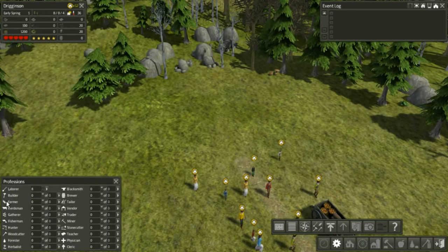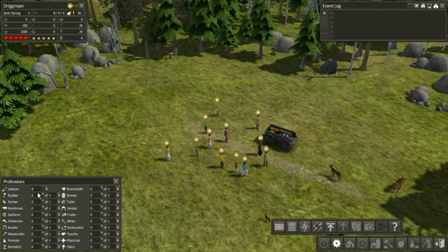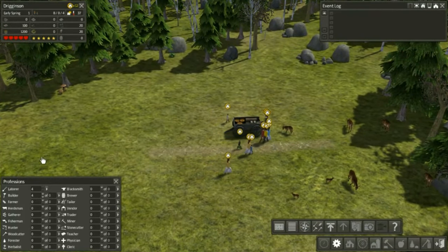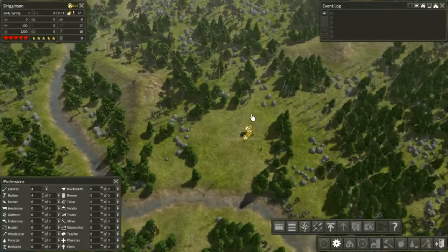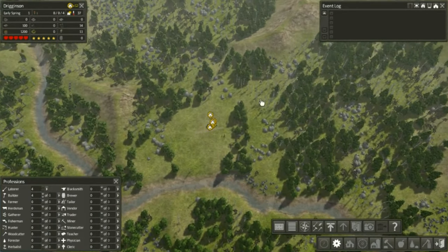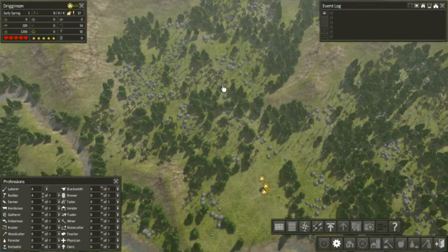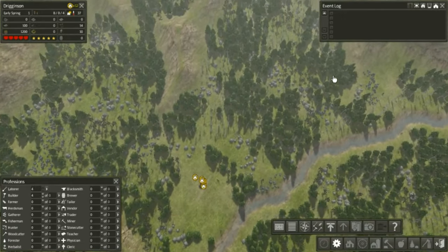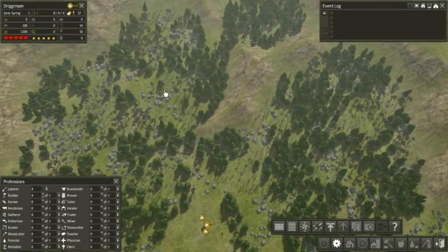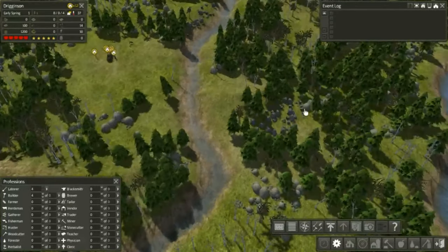I like having the stats, jobs, and events as my tabs on my screen. I'll have four builders who should work on the road I built. My game gets super laggy when I zoom out, so bear with me on that. There's a lot of resources over there, so let's build further out this way because it'll be a closer spot to the river.